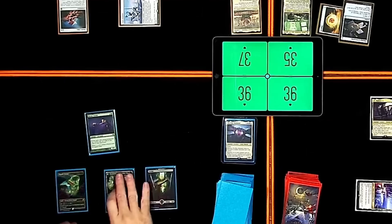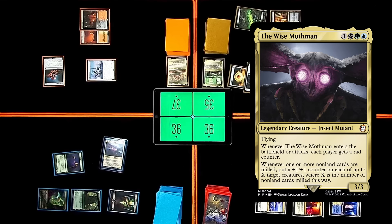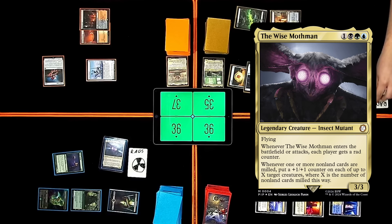Basic Swamp. Green, black, blue, green again. It's the Wise Mothman — a 3/3 with flying. When it enters the battlefield or attacks, each player gets a rad counter. Whenever one or more non-land cards are milled, put a +1/+1 counter on each of up to X target creatures, where X is the number of non-lands milled this way. That's it. Pass.